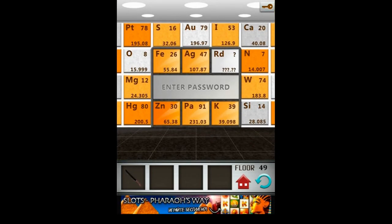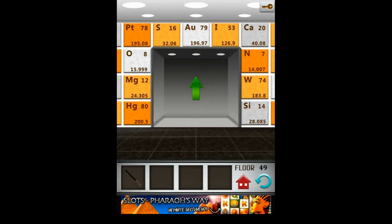On the 49th level you should enter the password. The keyword is 'password', so you should tap the squares to spell the word PASSWORD. Start by tapping PA, then S, S again, then W, O and RD.